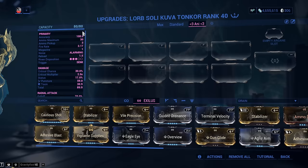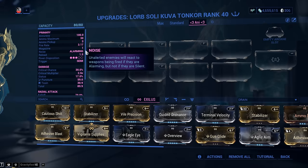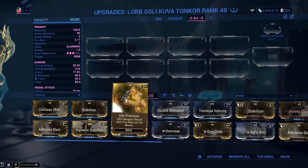Accuracy is 100 — we don't care. Ammo maximum is 30, which is not bad given the recent ammo nerfs. Ammo pickup is bad at 3. Fire rate is 3. Magazine is 1. Noise is alarming because, you know, grenade launcher. Reload is 1.5 seconds, which we will use to our advantage. Riven disposition is 3 out of 5, meaning the Kuva Tongkor isn't the most popular weapon but not unpopular either — we can leverage the power of riven mods, and they aren't all that expensive.